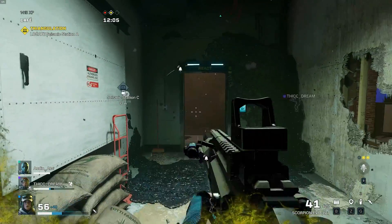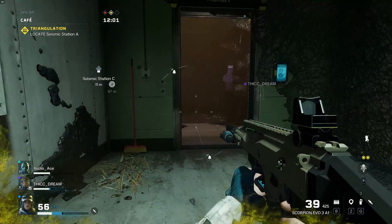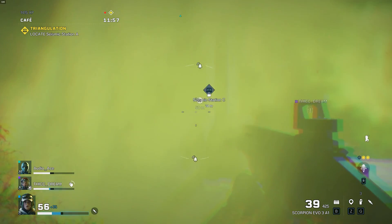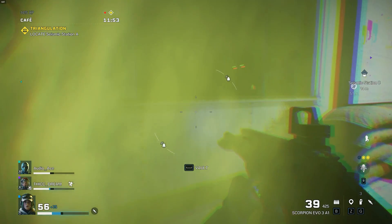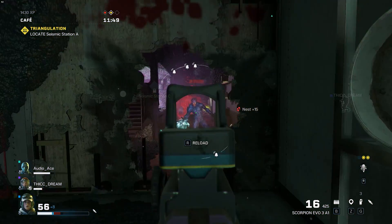There are 3 modes that this currently supports. Standard, which is how you play GFN now. Then there's Enhanced, which uses a filter that does result in better image quality, but do note it will use more system resources. Lastly, there's AI Enhanced, which is the exact same setup the Shield TV uses to pretty spectacular results.